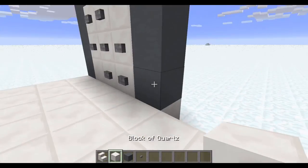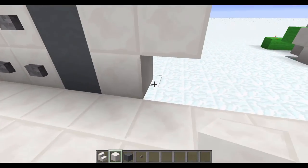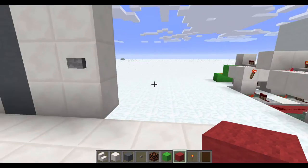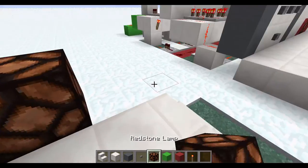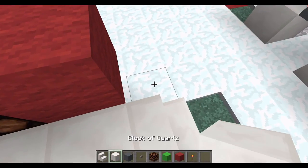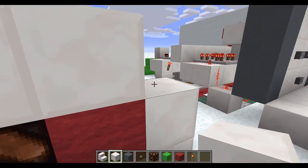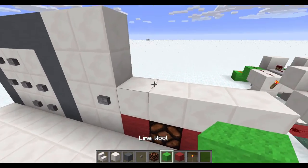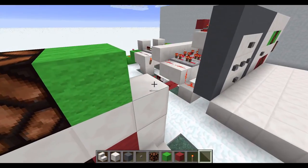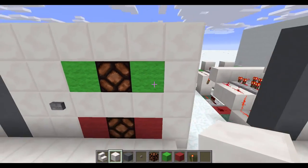Next, fill out your wall two blocks and place a button in that block. Then put in your output lights — start with the red one on the bottom: one red wool, the lamp, another red wool, and a block of quartz to finish that off. Leave a block gap in the middle, then your green wool and light, surrounded by a couple more blocks of quartz. That's the lights done.